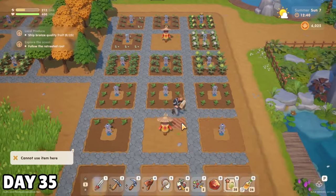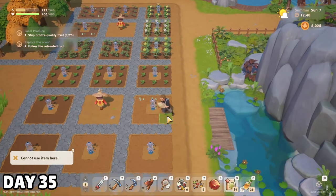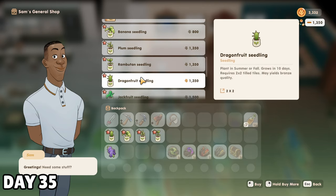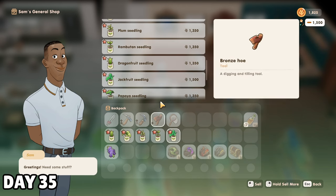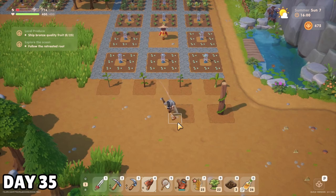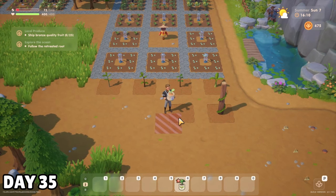With the osmium ore money from yesterday, I bought enough melons to finish out the rest of my new field, then bought one of every single fruit tree Sam sold this season. In early access, I didn't realize you had to actually water these, but I wouldn't make that mistake again. I plopped these down right below my field for now, though I don't really like their positioning, to be honest.